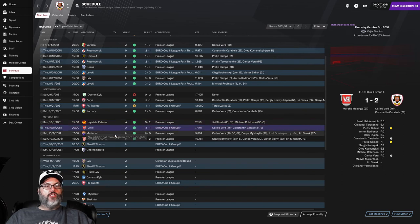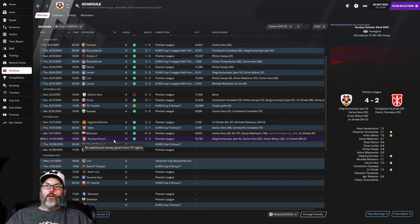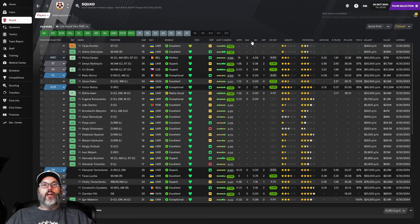We saw the Velge highlights - two-one win there. Mariupol six-nil win: Carlos Vera with a hat trick, Dennis Michaelib with a goal, an own goal from Jose Domingos, and Yuri Simic again off the bench with another goal. Then we just beat some team - four-two win. Kuczynski scored on a penalty, Vera and Bidney both scored two minutes apart, and Yuri Simic with another goal. Taking a look at Simic, Vera has ten goals in seventeen matches, Simic has five in thirteen matches with only two starts.